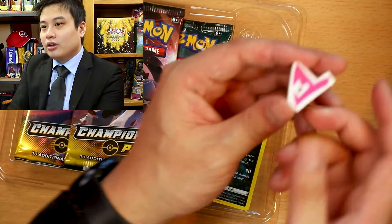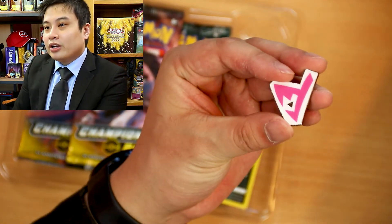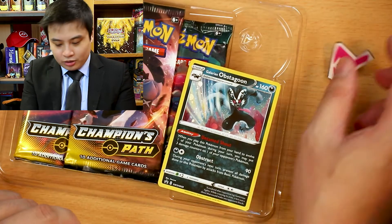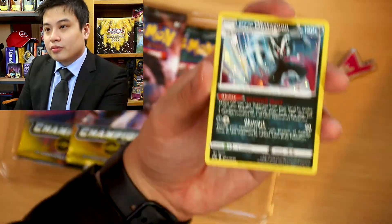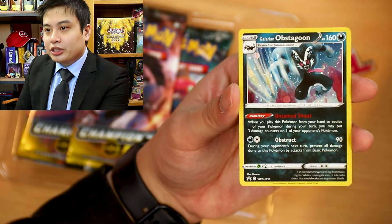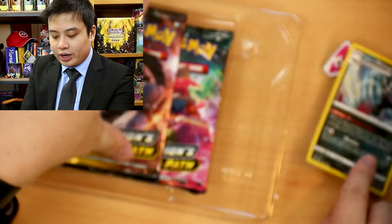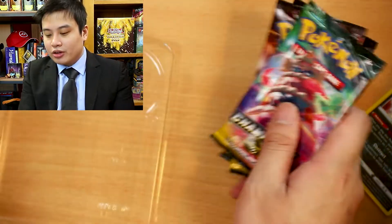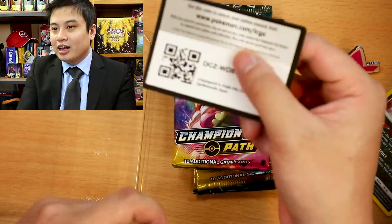Here we go. We get our lovely Spikemont pin over here. We get our Obstagoon holo rare, as well as three Champion packs for you guys. Here, have a code card.